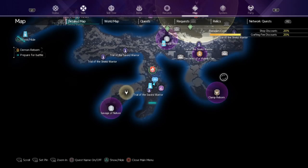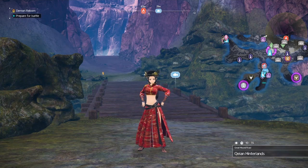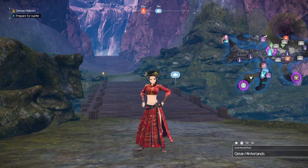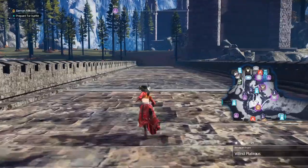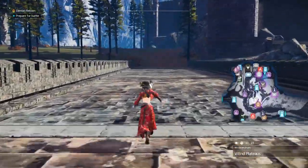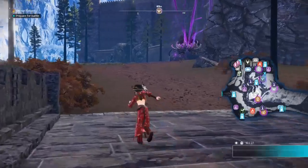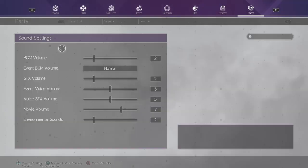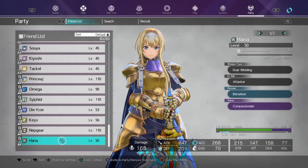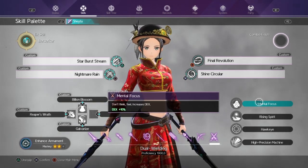As for where to farm proficiency the fastest, you can use the old-school method and go to a Clamp Cluster. I'll teleport to the one I use. Over here in Villain Plateau in the west region — this is where I would always come when doing clusters for proficiency. There is a lion here, so I highly recommend bringing a tank if you can't kill it easily.